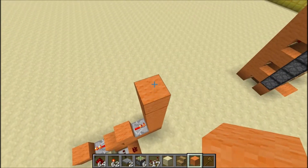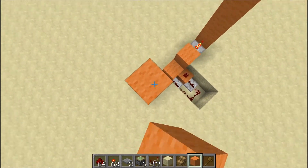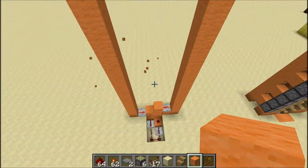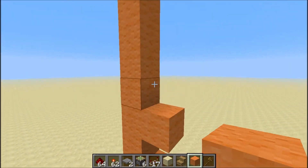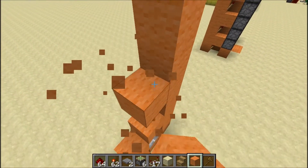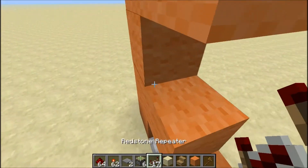Now here is where you build this as high as you want — this is gonna be the outside wall. I'm not gonna build it too tall so the video isn't an hour long. Build it probably this high. Now put a block here, block here, block here — just stagger them all the way up to the top, then do the same thing on the other side, then fill that in.